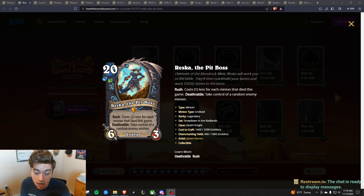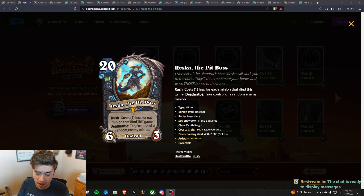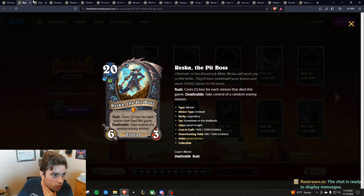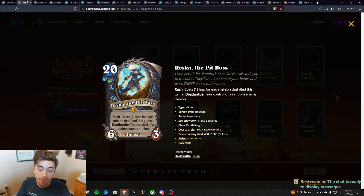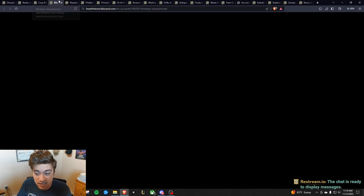One of those cards is Reska the Pit Boss. It might not have necessarily been the best, but it was surprisingly good. You were able to reduce the cost of this card very quickly, a lot faster than I thought you would be able to. There's a lot of Undead and Deathrattle synergy in Death Knight that can make Reska a lot stronger. Along with cards like Crop Rotation, which can immediately kill off four of your own 1/1 minions as well as potentially kill off an enemy minion, this makes it a very viable card. It might not be game-breaking, but I think it could find its spot in several Death Knight decks.